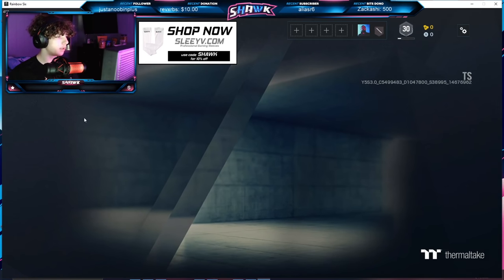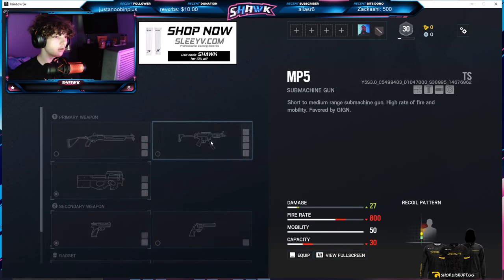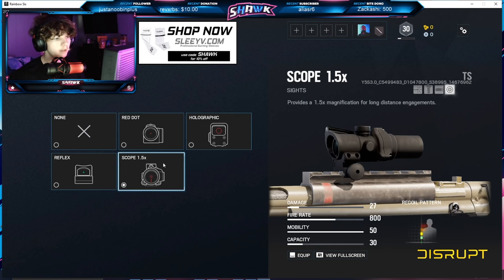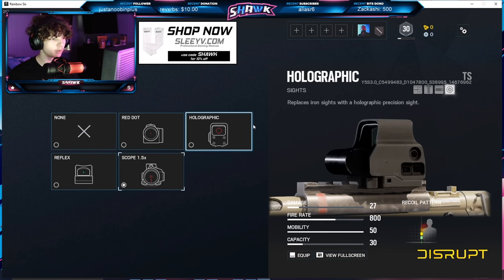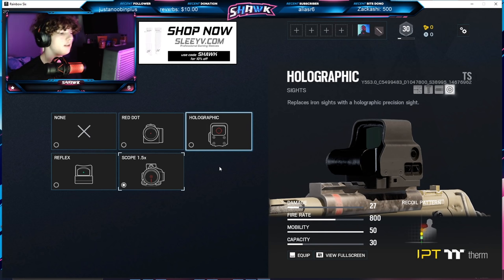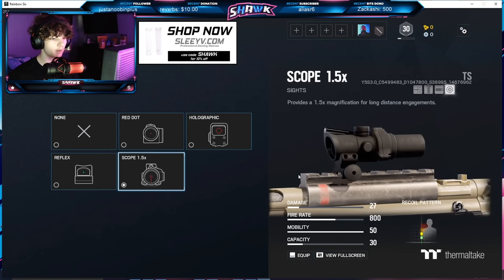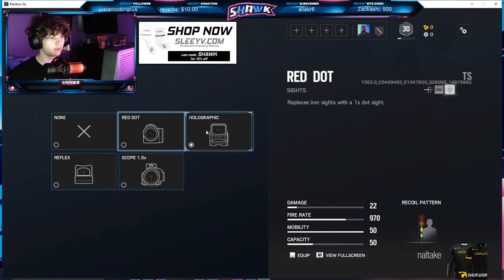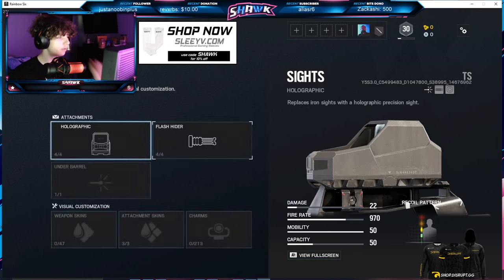Doc has lost his ACOG on the MP5 and gained the 1.5x. Personally I like this — if you've watched my videos before, you know I mainly run the holographic, so I'll probably use the 1.5x here and there but mostly stick to holo. I know a lot of people may be upset, but once you get your hands on the 1.5x I think you'll like it. For the P90, you've got the new holographic sight and the 1.5x — no ACOG and no old holo anymore. That's it for Doc.